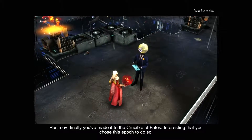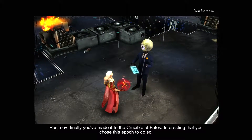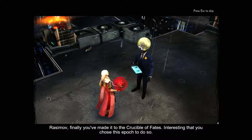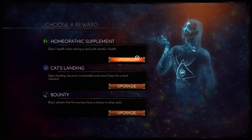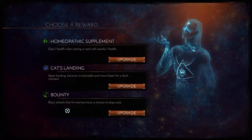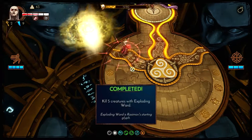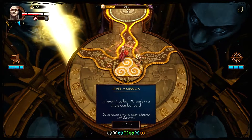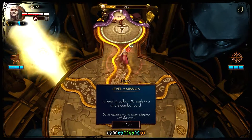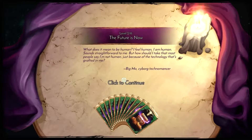Razumov, finally you've made it to the Crucible of Fate — interesting that you chose this epic to do so. Level 2: collect 20 souls in a single combat card — that could be tricky, see how that goes.